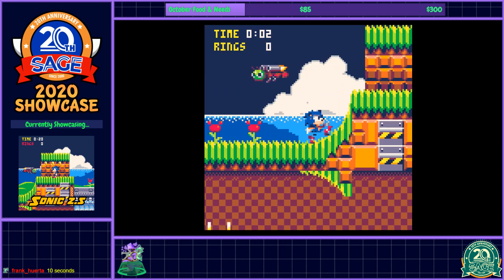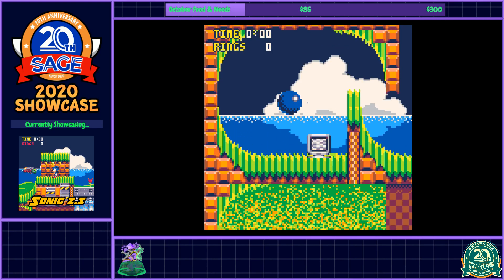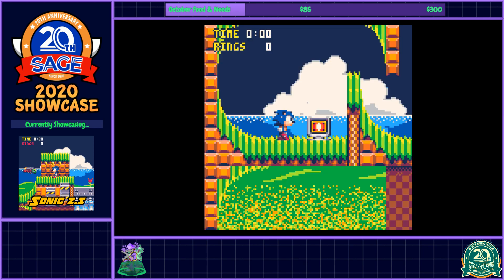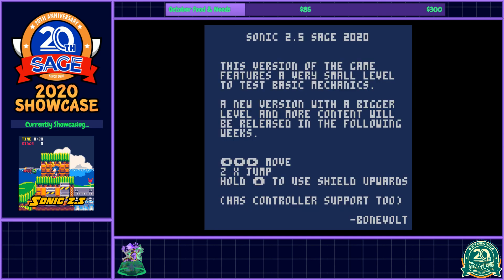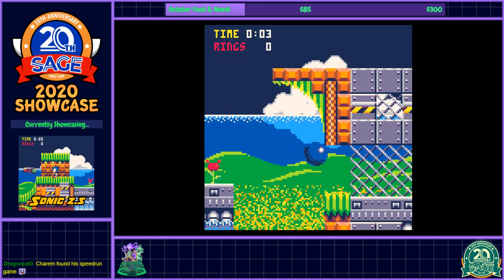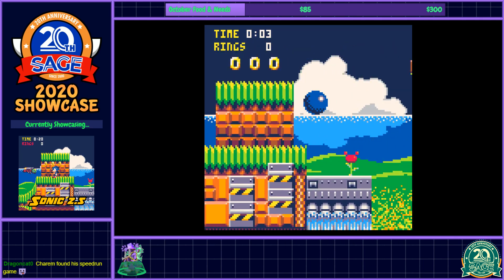I'm not much of a speedrunner. You get the jumps just right though, and this would be pretty fast. I glitched Sonic there for a second. Perfectly placed jumps and you can basically just keep going. I found my speedrun game. You just need to slow down a little bit after the second jump, or just jump early.